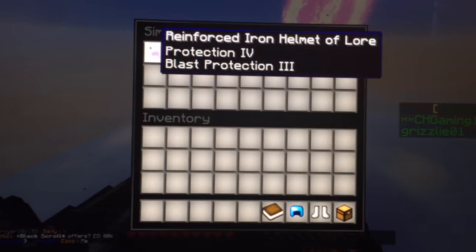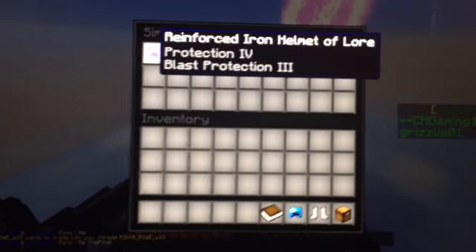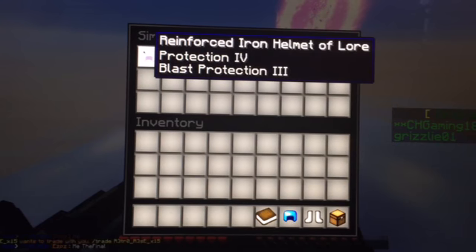Oh my God! What? What is that? Oh, a sheep spawner! I got a sheep spawner. Wait, go see how much that costs in the shop. Go see how much that costs. A sheep spawner. Look what I got — this is the best thing I got.